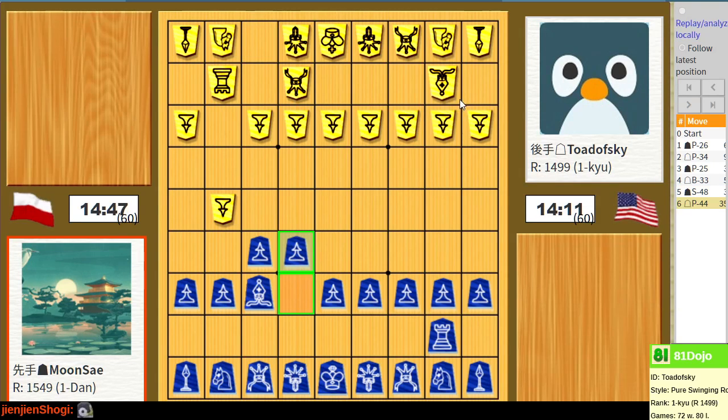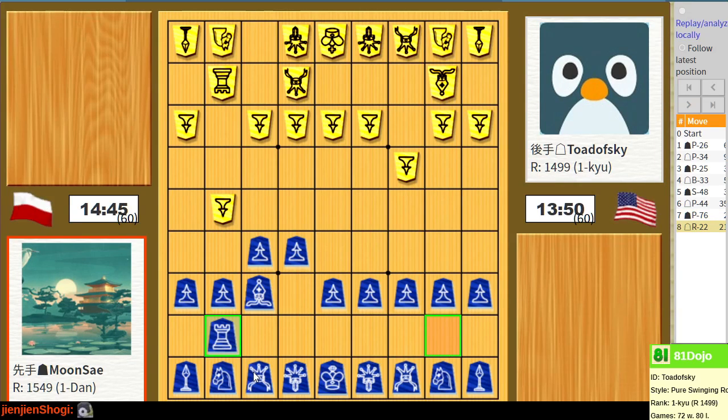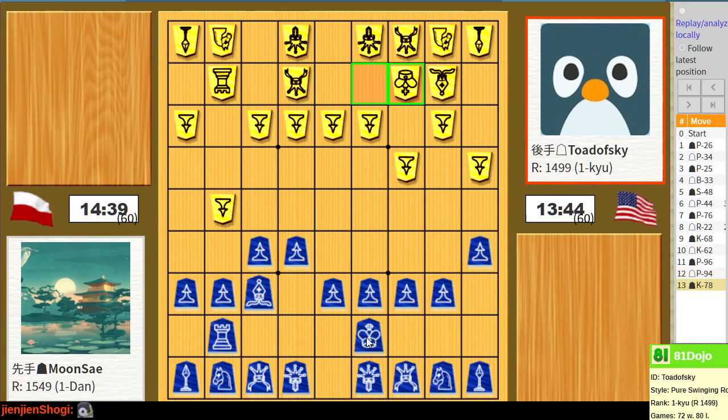I'm going to close this diagonal just in case it does open. They're aiming both the bishop and the rook this direction. I think I want to play an opposing rook formation here - we'll see how this works out. Let's get the king castled and not forget to build that into our castle this time.